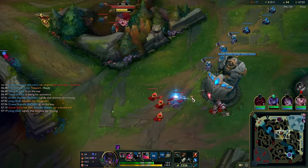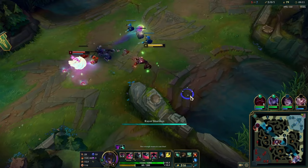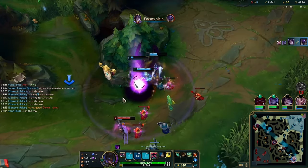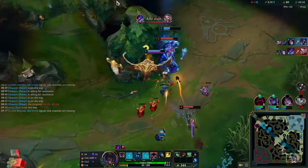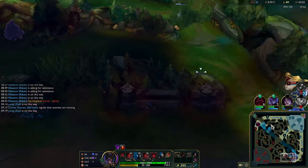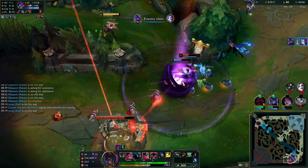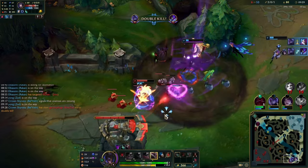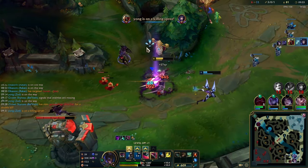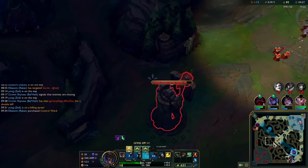I'm able to go back to lane and get the wave — right here I have Axiom, Boot, and Refillable. I get the push, see something happening bot, and I'm pretty sure it's a good move because I can get there quickly with the plant. Then Ahri teleports, so it ends up being fine that I moved — I can maybe kill Ahri. I ult, saw him use charm, combo him as he goes in, and kind of save the Belveth, which is very important. We get a shove on bot as well.